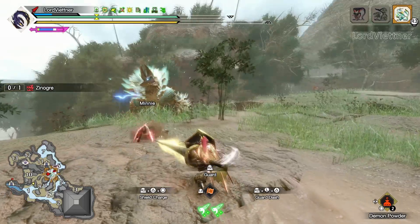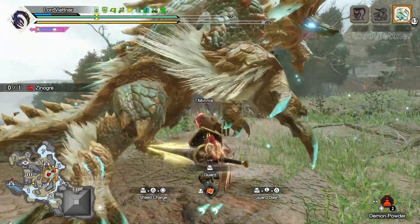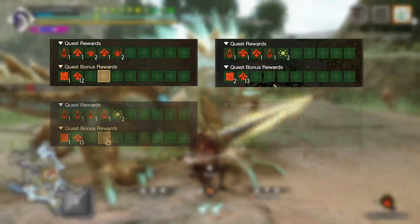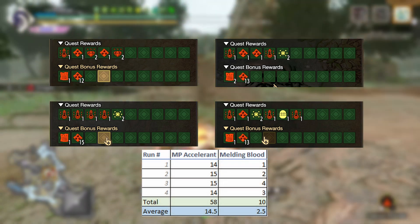This is big because MP Accelerant allows you to instantly get the talismans that you're setting up and melding. Melding Blood gives 40 points to melding, which is good enough for one talisman. I ran this quest four times, and running the averages, on average you get 14.5 MP Accelerant and 2.5 Melding Blood.